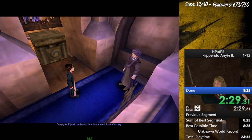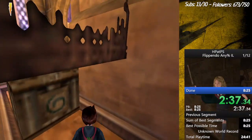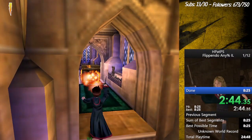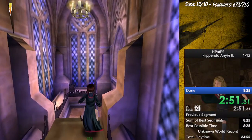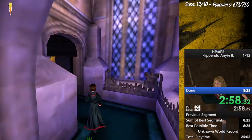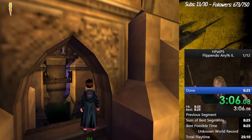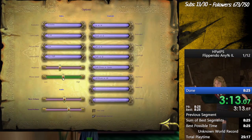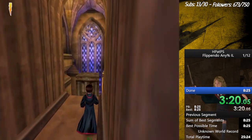Cast your Flipendo spell on this block to knock it out of the way. Flipendo! Flipendo! Flipendo!